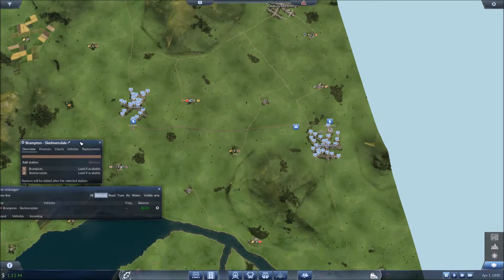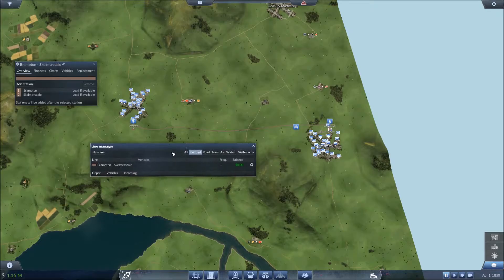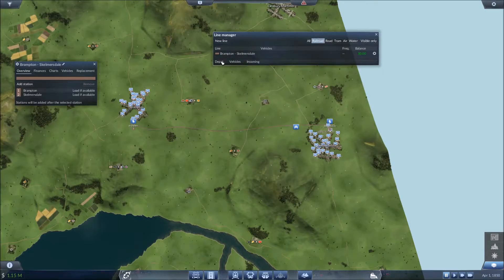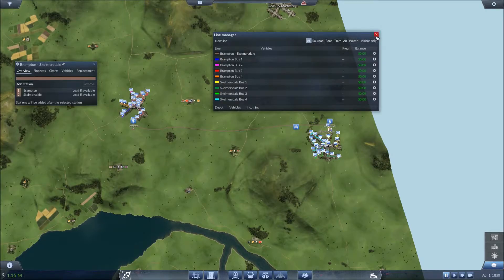It's always nice to have a naming convention. If you look at your line manager, you'll see the railroad line by name. Later on when you have more lines you can see the different names, and it's really nice to have a setup like this.